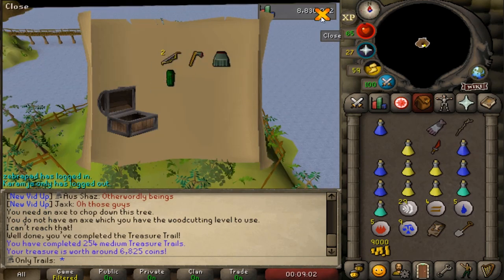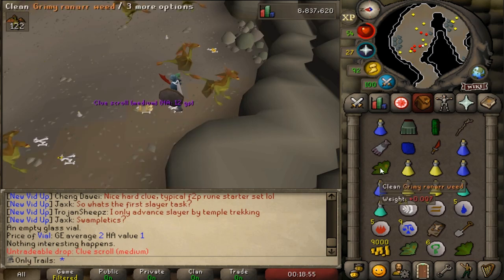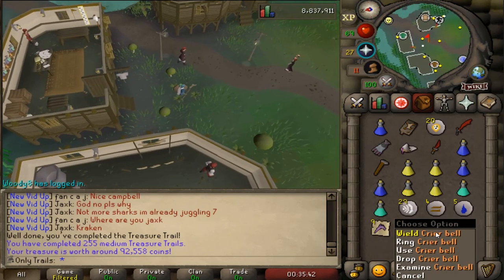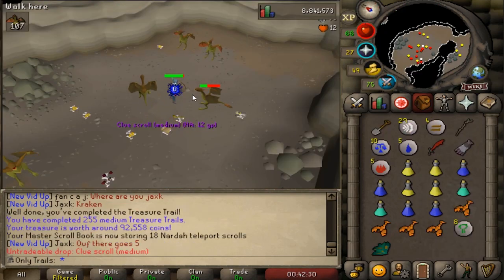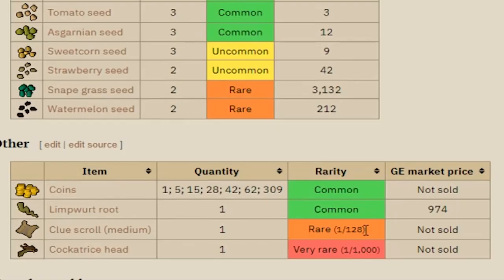That is trash. Let me do my slayer. Give me my junk so I can go on the slayer grind. I've got all of those - I still need the crier helmet. Why did I get the bell again? That's my third one. Come on. Are you kidding me? Are they actually one out of 64? They are one out of 128.